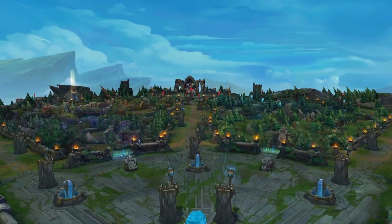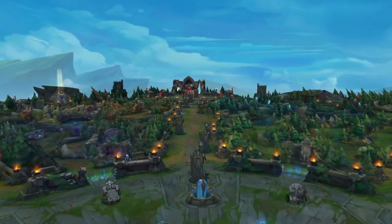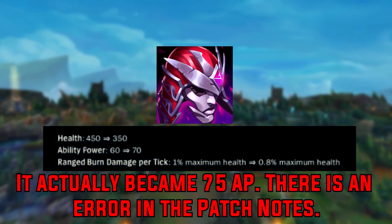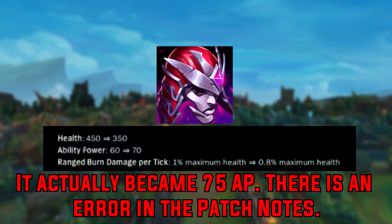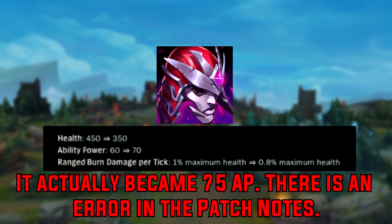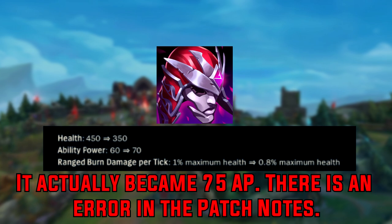Hey guys, my name is Funparo. So in patch 12.20, Demonic Embrace received changes: the health was decreased from 450 to 350, the ability power was going up from 60 to 70, and the ranged burn damage per tick is 1% max HP down to 0.8% max HP.